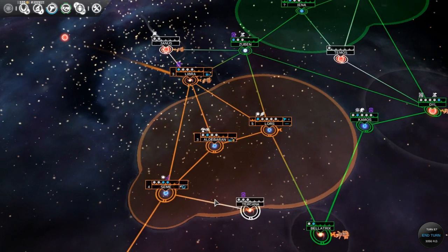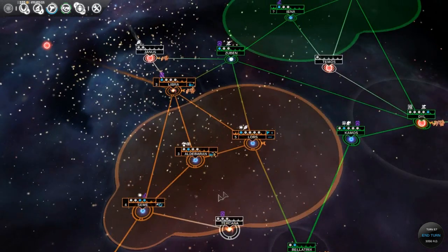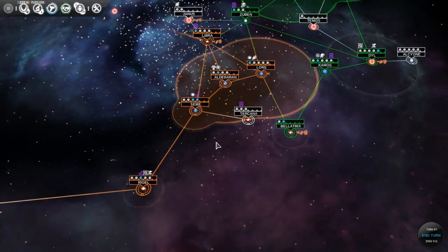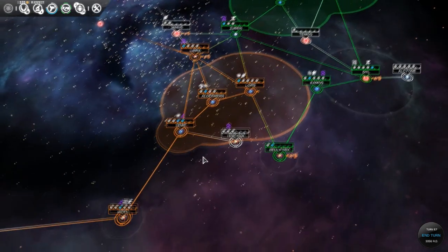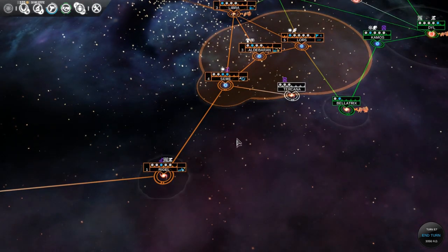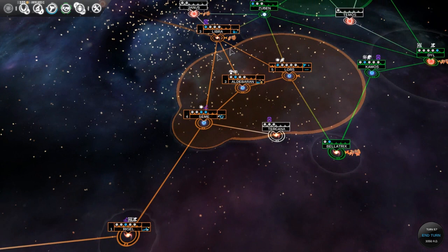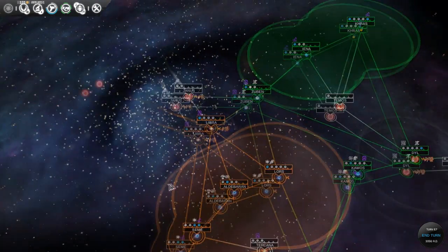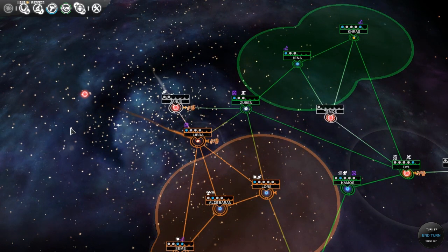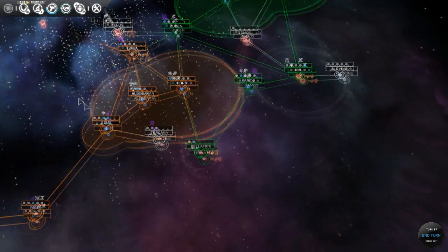I apologize for the long gap between episodes, but let's jump right in. I have a kind of agenda of a couple things I want to try to do. As you can see, we're the orange guys here, populated in about four systems. We're kind of in a bad spot because we're in the gap between these green guys and the wormhole lanes to the other two races, which are in the other half of the galaxy.